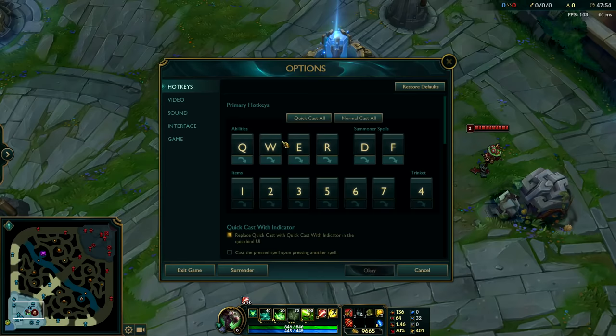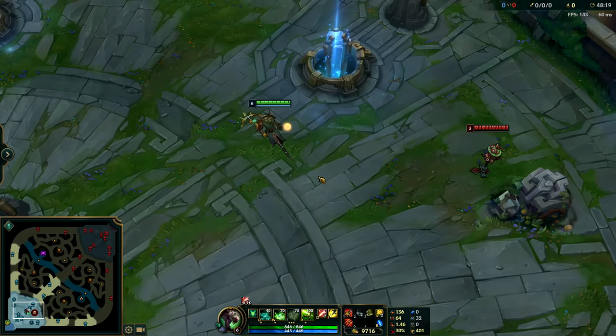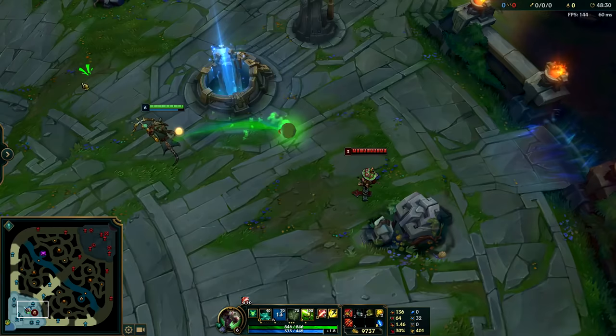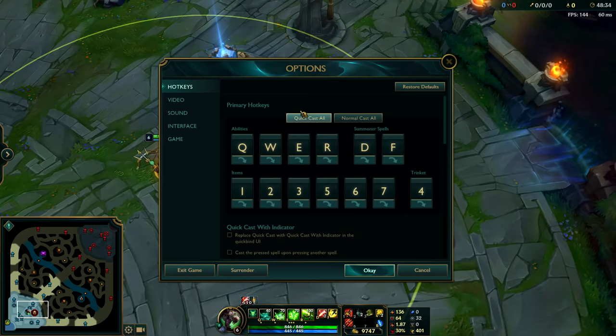The first thing I do when changing my settings is I enable Quick Cast All. I like to be able to use my spells and items quickly without having to double tap or press a second time. The next thing I do is turn off 'Replace Quick Cast with Quick Cast with Indicator.' Basically, when I go to press W, it comes up with the indicator and when I let go of W it automatically uses it — I find that very frustrating. However, if you're a newer player and don't understand ranges of your spells, this might be helpful. For me, I find it really annoying so I turn that off.